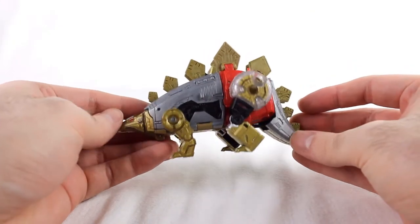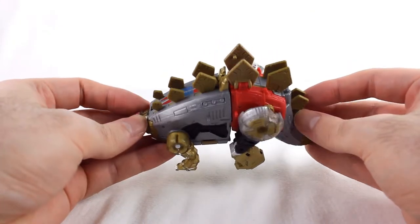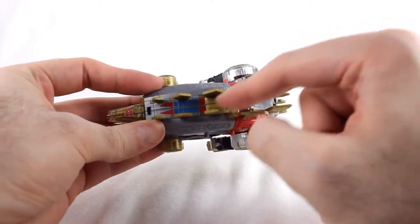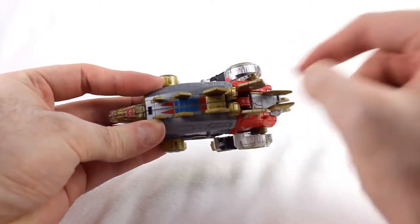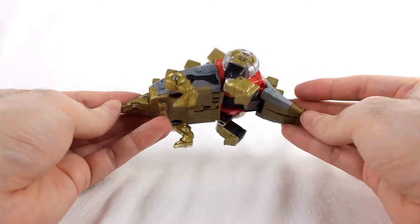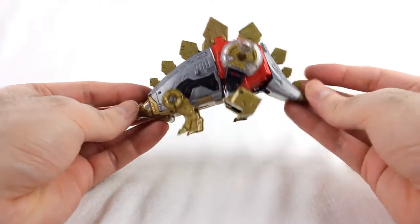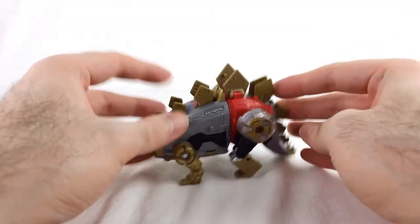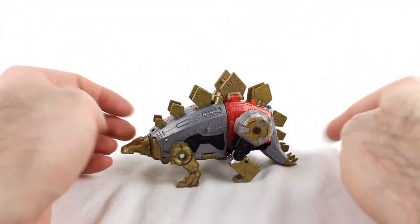He comes in silvers, golds, black, red, and a little bit of translucent on the hips. Some detailing right there, some blue and red Deco Pantos. And it's a good looking Stegosaurus thing. It stands pretty well and he's got his little fins all the way down.